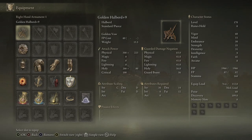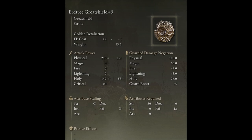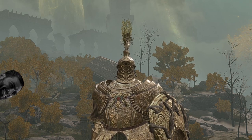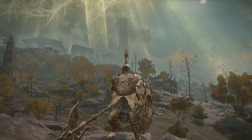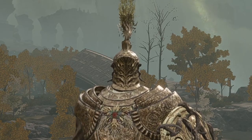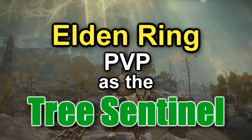For this build you will need the Golden Halberd and the Erdtree Great Shield, as well as the Tree Sentinel armor. We are using no spells with this build. As for my level and all of my talismans, those will be on screen now. Enough blabber - it's time to destroy some people. This is Elden Ring PvP as the Tree Sentinel, enjoy.